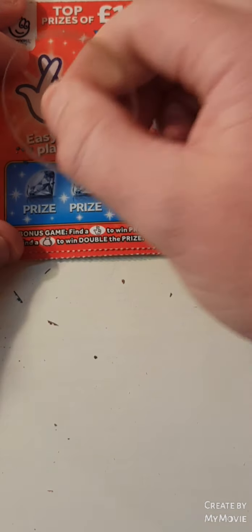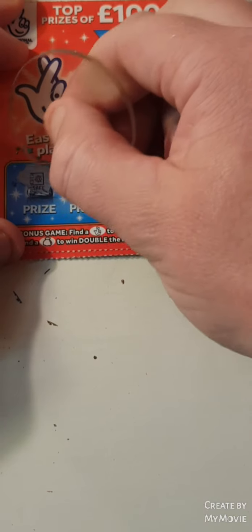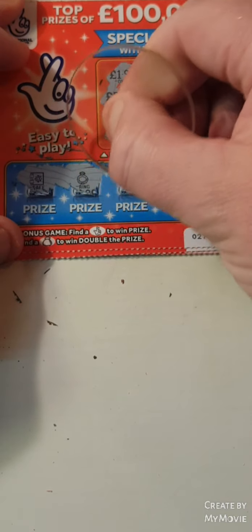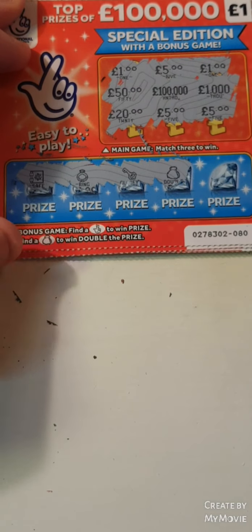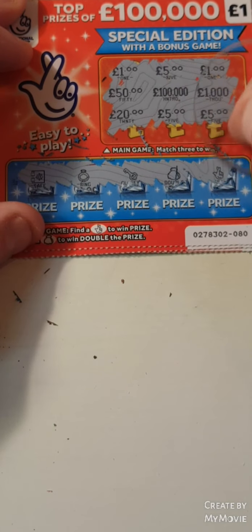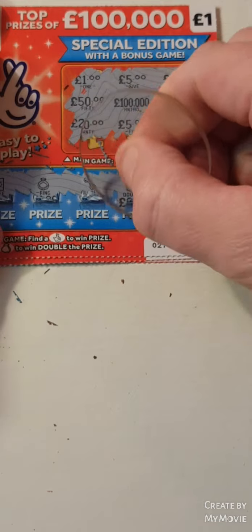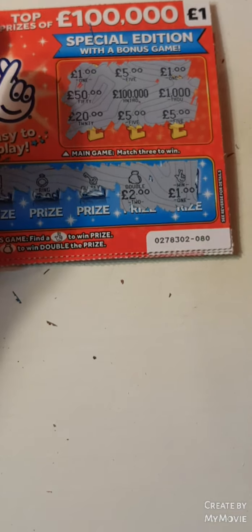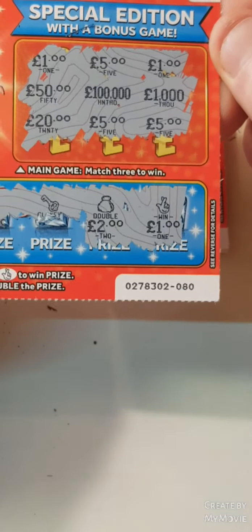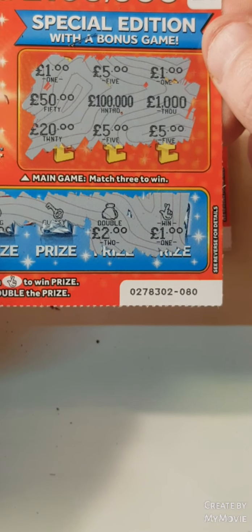Card 80. Can we find any more? A safe, a ring, a key. We have a money bag and a fingers. 2 and 1 — 10 pound card, guys. So that is profit, because we spent 7. We shall take that.